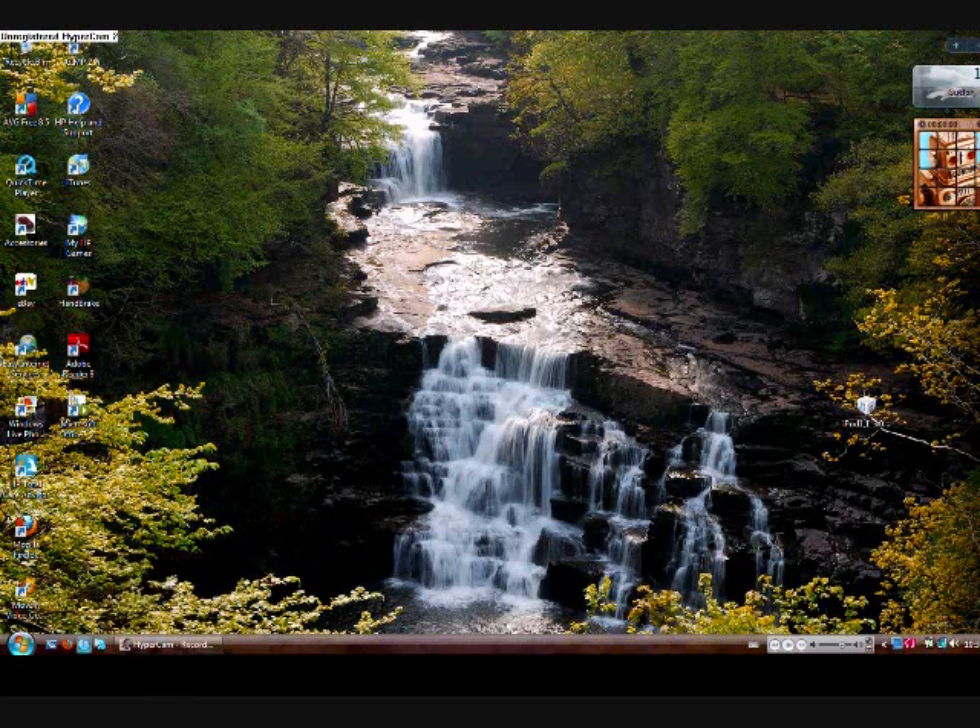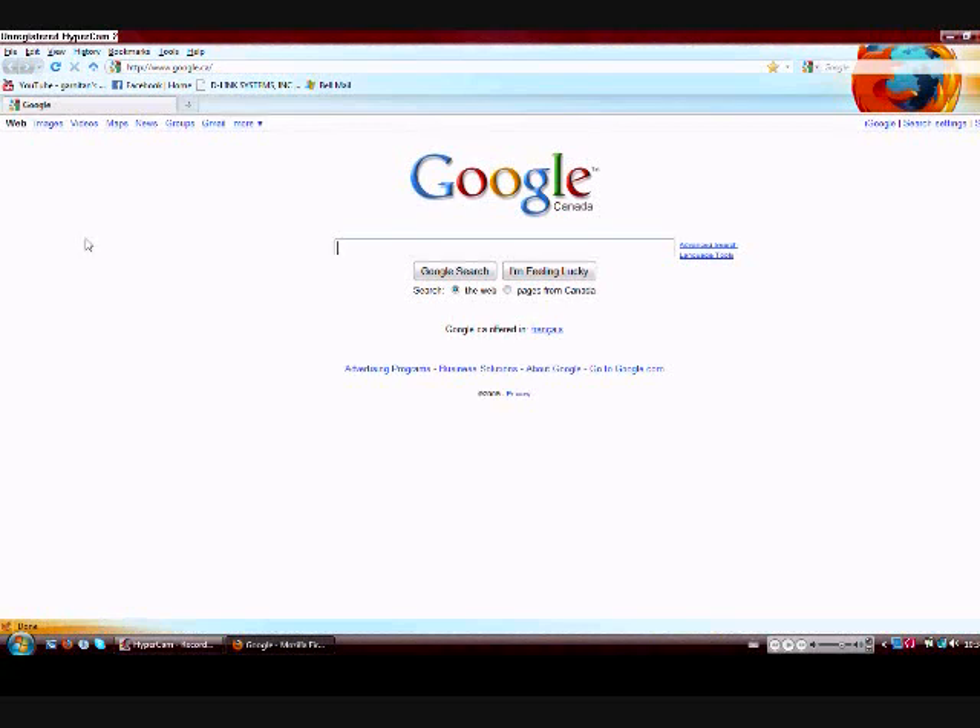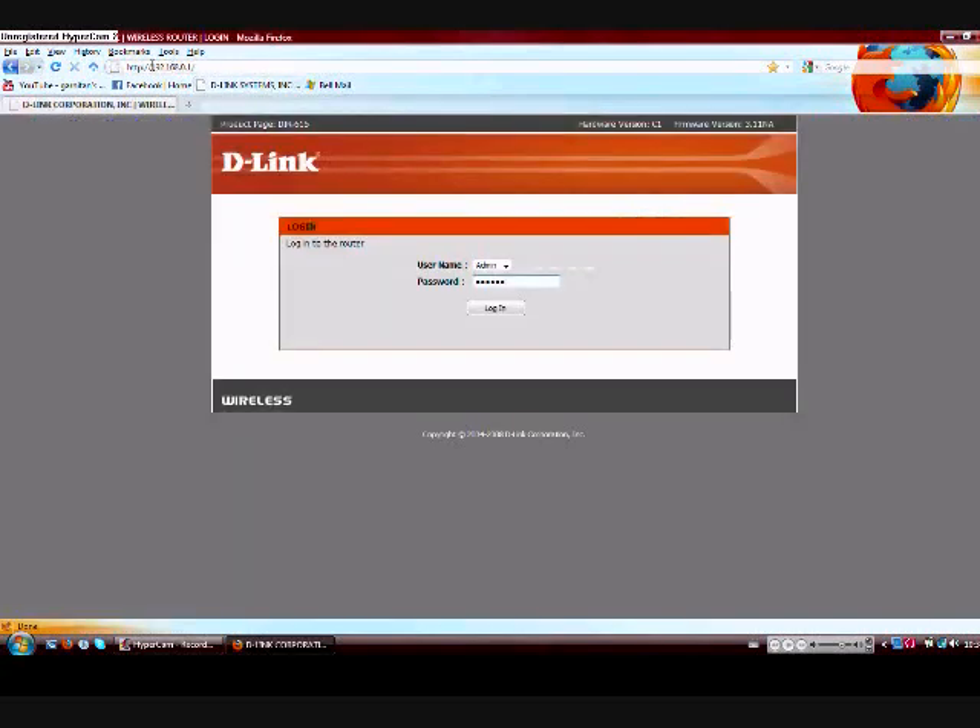This is a setup tutorial for your PS3 with a D-Link router. This will work for other routers, but I'm using a D-Link. You're going to want to open up your internet browser and type in your IP address. For D-Link, it's 192.168.0.1.